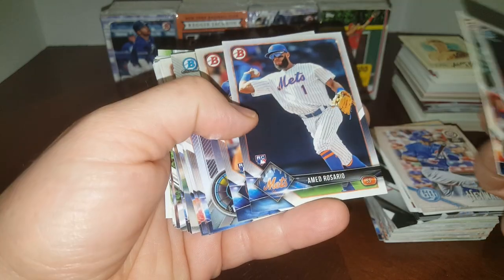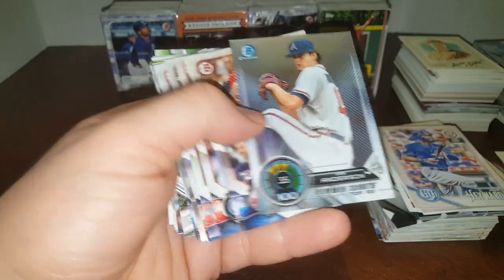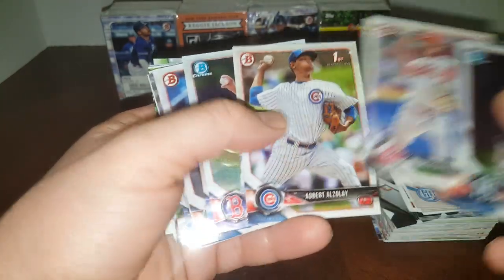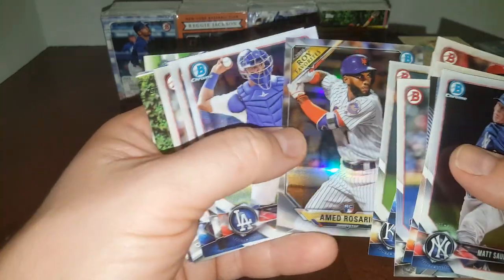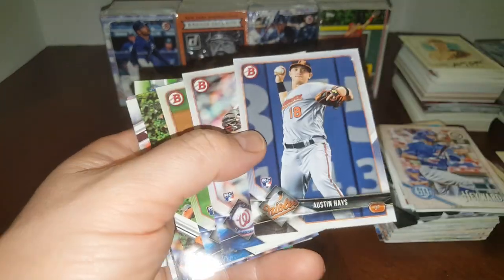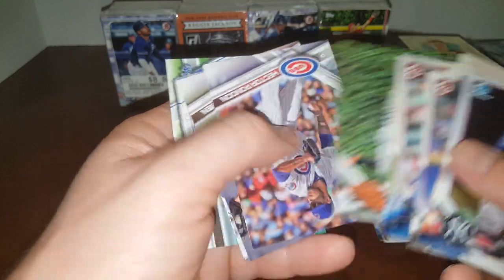Matt Sauer. Another Ahmed Rosario rookie — we'll take that. Another JD Davis. Right behind it like it was in the last one. Rafael Devers rookie — take that. Some Bowman Firsts. Another Ahmed Rosario rookie — beautiful. Kyber Ruiz — we'll take that. Austin Hayes is a good one. Denard Span.